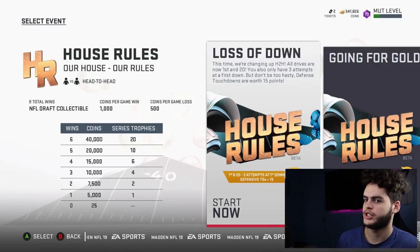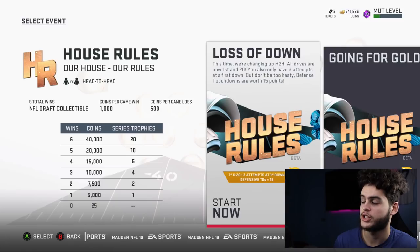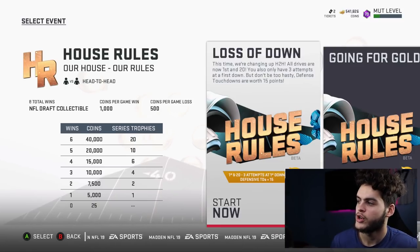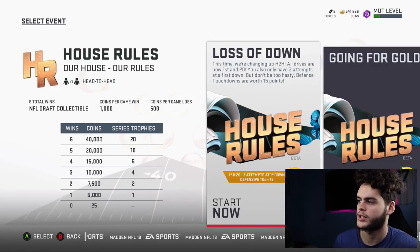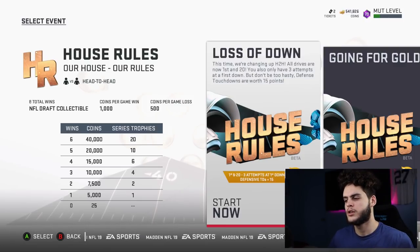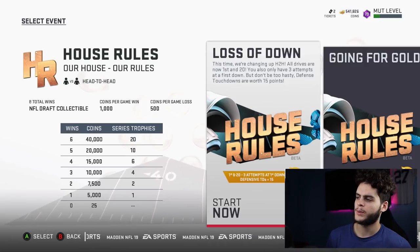This week's house rules change up head-to-head: all drives are now first and 20, you only have three attempts at a first down, and defensive touchdowns are worth 15 points. So people are going to be playing back and protecting the sticks.